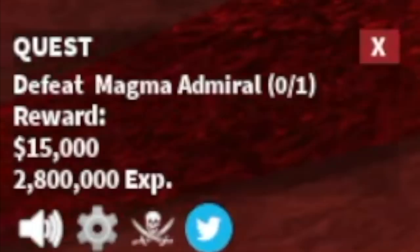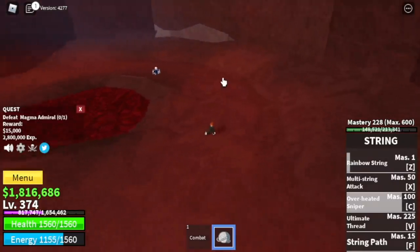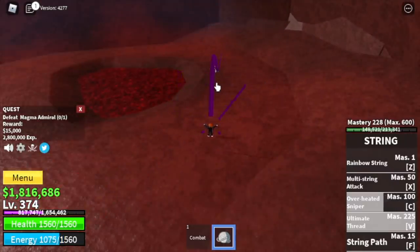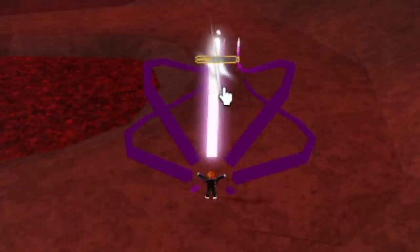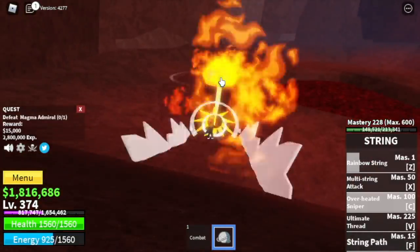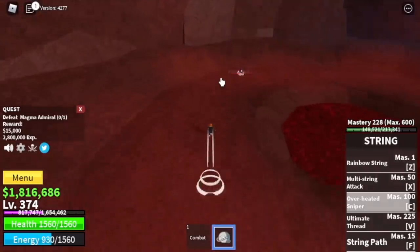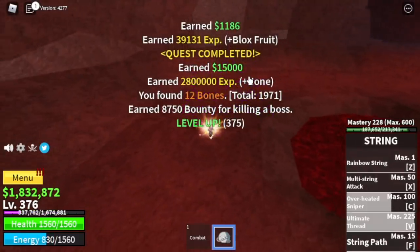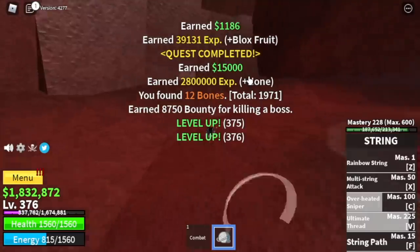The Magma Admiral is the mini boss on this island. While doing that, we've unlocked our final skill — the Ultimate Thread — and it looks really cool. To defeat the Magma Admiral, just dodge after every skill: skill, dodge, skill, dodge. When you reach level 375, move on to the next island.